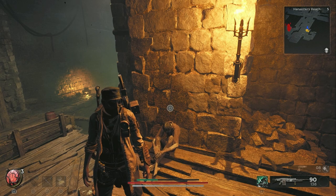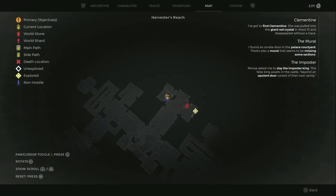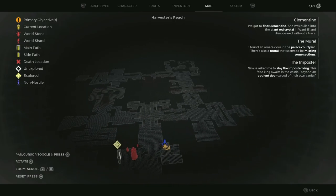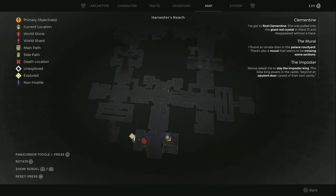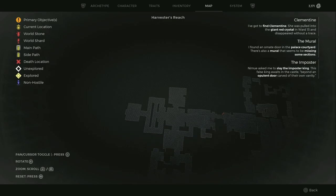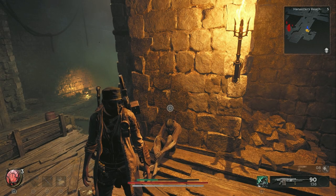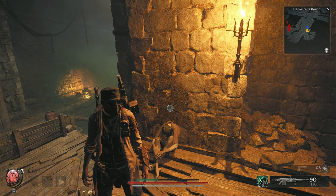What ends up happening is you go around this place and you have to kill all the lichen werewolf guys. They're in each of these corner rooms. In my case they were in the corner rooms — I don't know how it'll be for you exactly. But every single one of them was hidden under a bone pile. You have to kill all the slugs off the bone pile, and then a werewolf thing will come out.